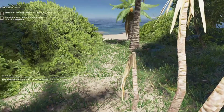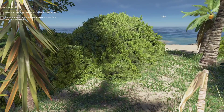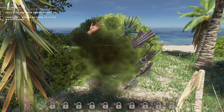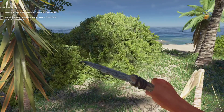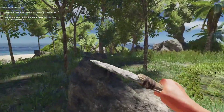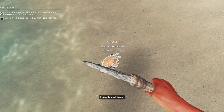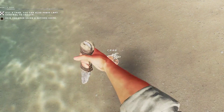We go into here - this is a refined knife. Look at this, we are cooking on gas! Let's grab this. E to pick up, E to skin - hold E to skin. So I'm going to skin it. Got that - awesome.